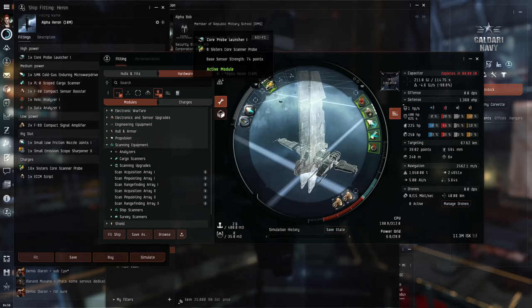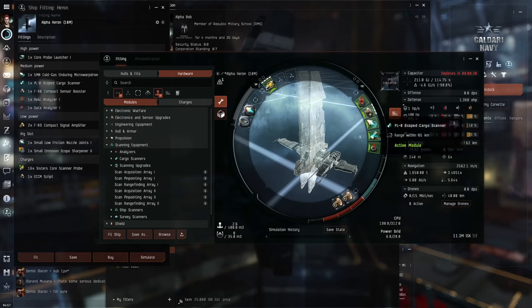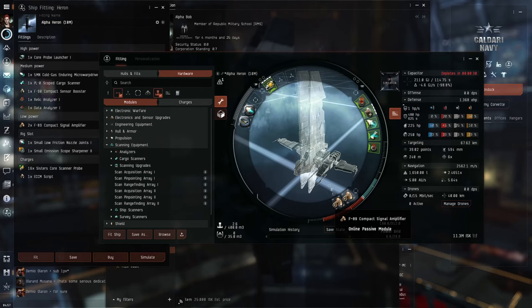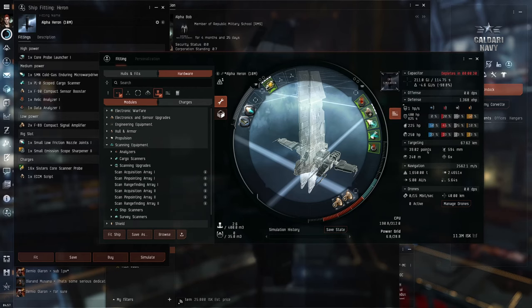Now that we have our probe strength above 72, let's check out our maximum targeting range. We want this to be around 65 kilometers. This allows us to target all the cans, and with the 65 kilometer range of our cargo scanner, it's a perfect combination. This target range is increased by 2 compact signal amplifiers. They also increase the sensor strength, and along with the compact sensor booster, gives you 39 points of gravimetric sensor strength.